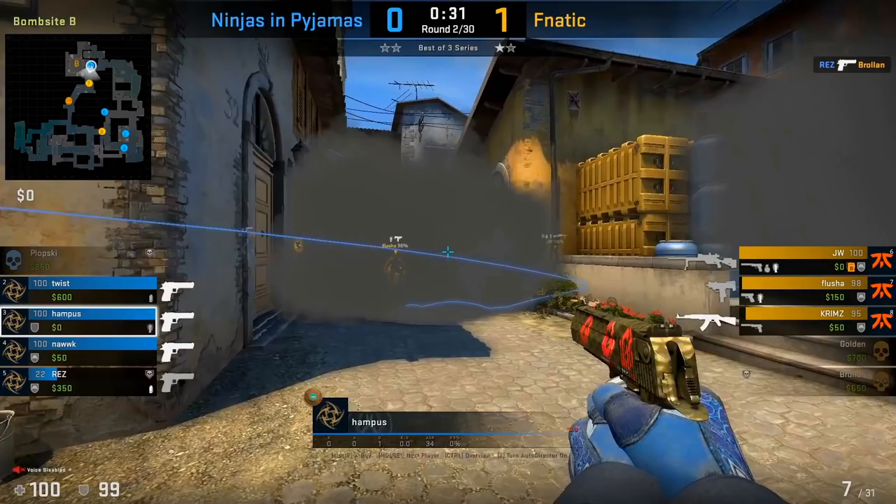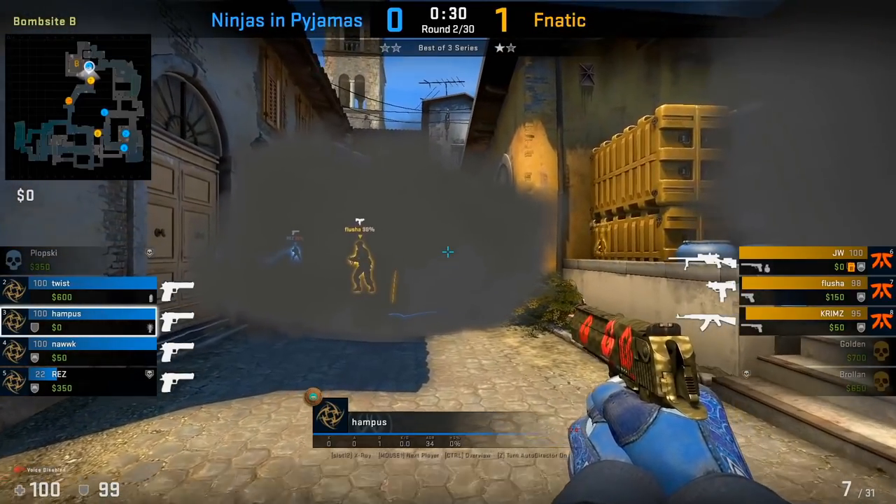From Hampus' point of view: because he hears Flusha's flash bounce off the ground, he's only going to dodge that flash and not JW's.